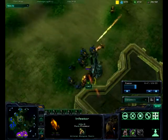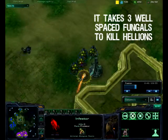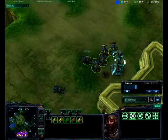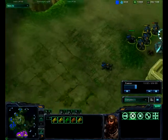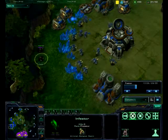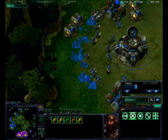These Hellions are going to try and kill my Infestors, so I'll just Fungal Growth to weaken them and Burrow to save it. This will delay his attack and hopefully help kill them later. It takes three Fungal Growths to kill Hellions, and since they are not a huge unit, Fungal Growth can be very effective against them.